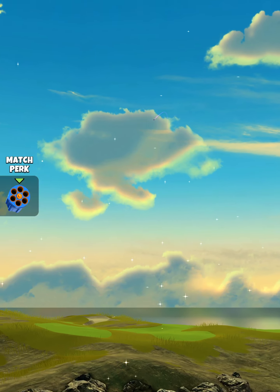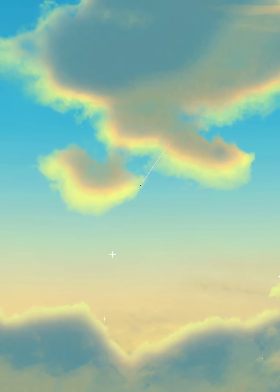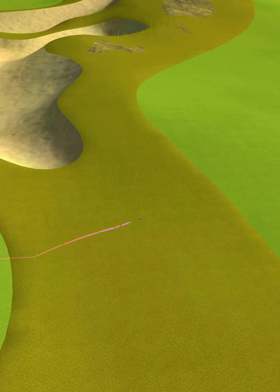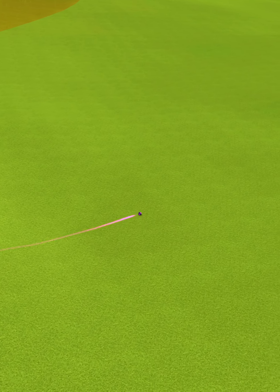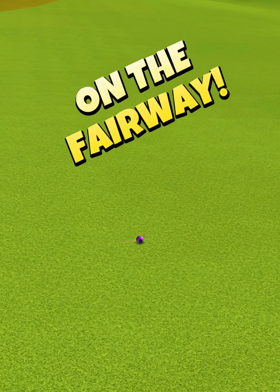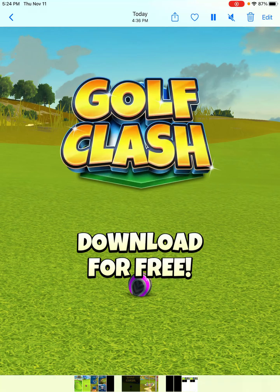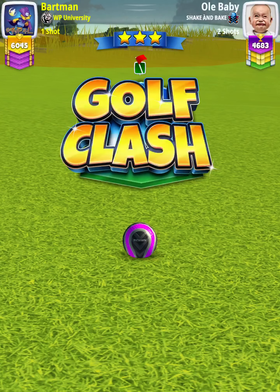We hit perfect — the ball is going to land in the second fairway, bounce up, catch the rough, and then roll out to the third fairway for a drive distance of 413 yards. For our approach shot, we want to use a wood club with 180 yards of power.